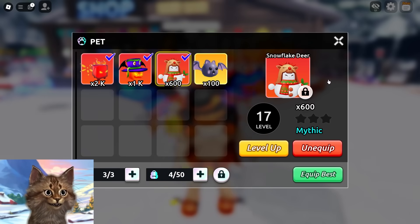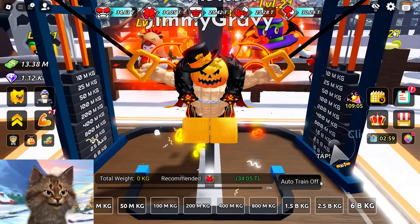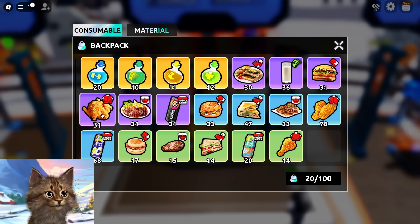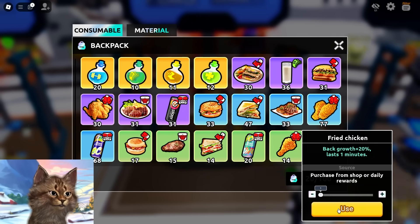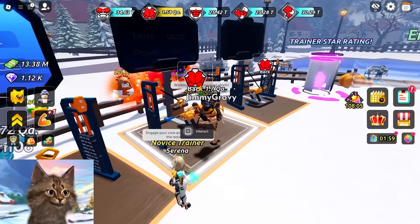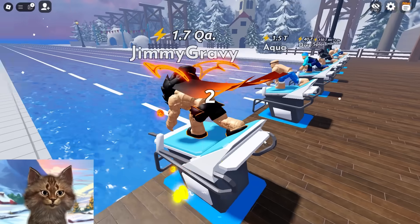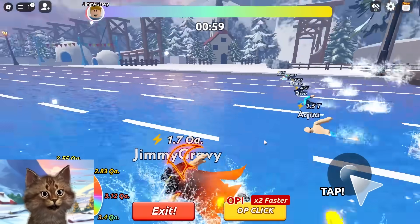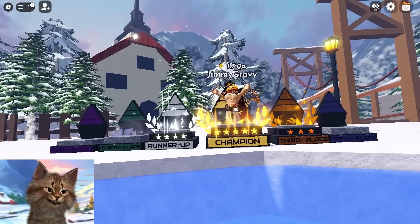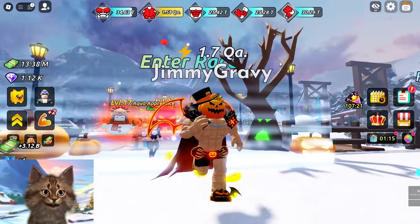Now we gotta train and get at least two quadrillion. This is where it gets hard - training the back is kind of insane. But we have all these potions to make us train a lot faster. I'm literally just training my back and I already have 1.5 quadrillion. I think this is all I need - I can beat the boss with this. Three, two, one, go! And we won - we destroyed the Kraken and we are the champion!